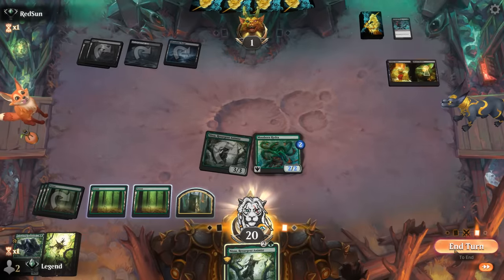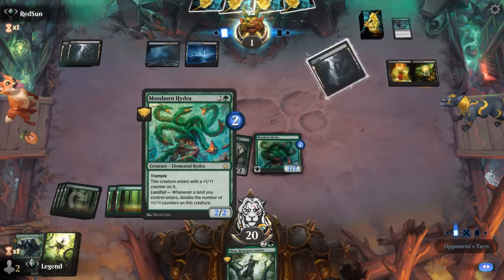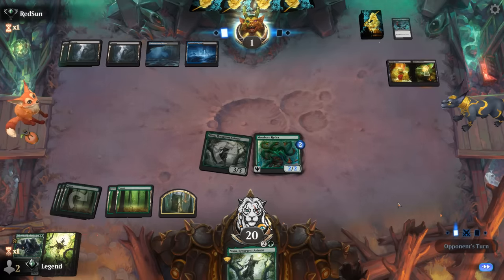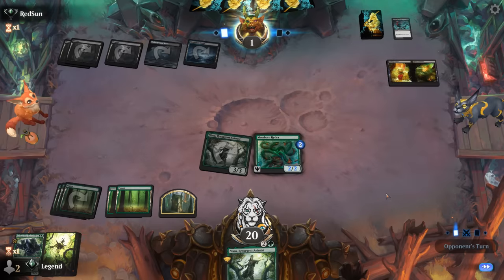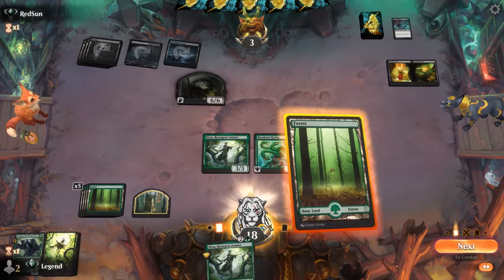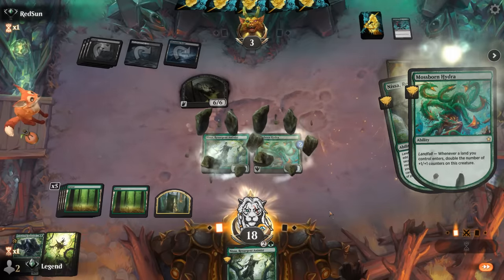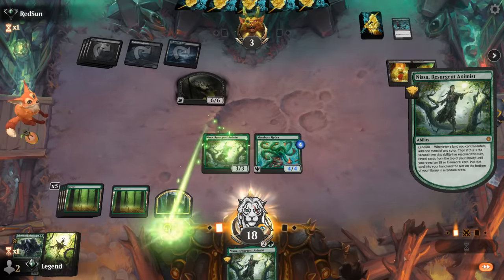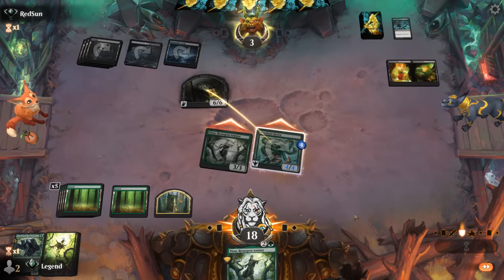Opponent's at one, but if they make a demon they go back up to three. So I'd need a way to enable landfall to still attack for lethal — any land or way to find a land would be good enough. Land will do! Now we've got a 4/4 Hydra. Attack all out and that'll do it. Yeah, ended up being super close in the end, but glad we still took it. On to the next one.